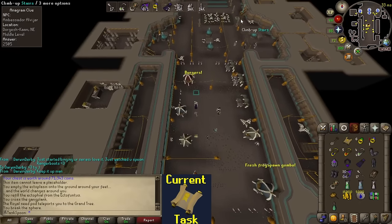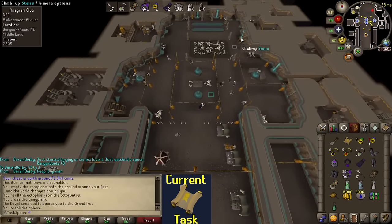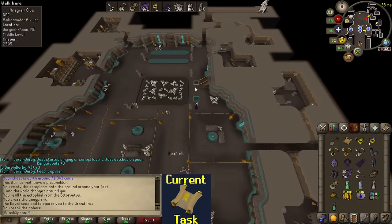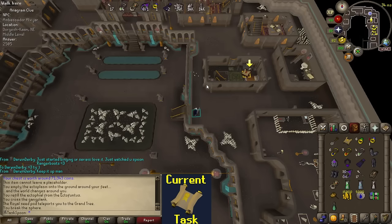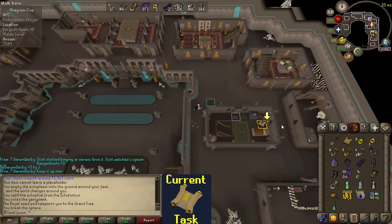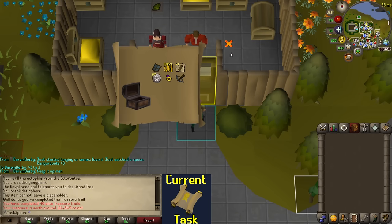That has got to be one of the coolest teleport animations in the game - I wish they used it for more things. I noticed it last time I used an orb to get here, I don't know when I made all those but I've started using them. They're very useful but man, they have such a sick animation! How about an Elite Clue unique item, please, game? No!